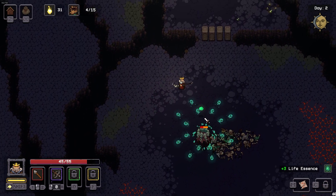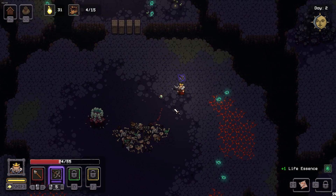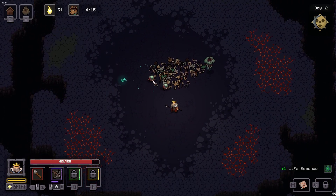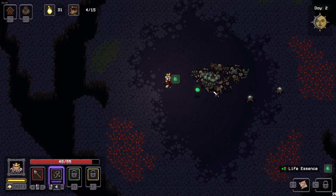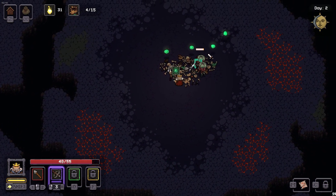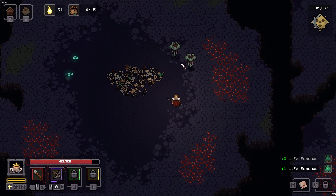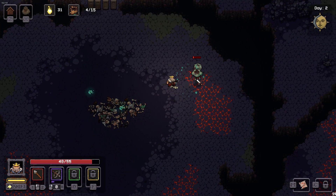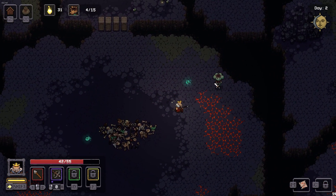Oh shit, here we go! What is that thing? We're taking tons of damage. Crossbow's recharged — kill this little pissant. We did it! We got healed up. Bomb guys are not my friends. These guys have a lot of life. I totally missed there. Recharge time on the crossbow is pretty bad — that's going to be a good upgrade whenever we find that. The crossbow is the way with these dudes.